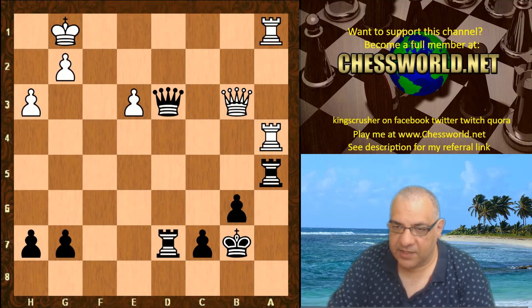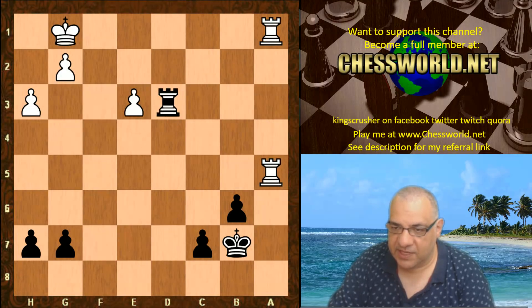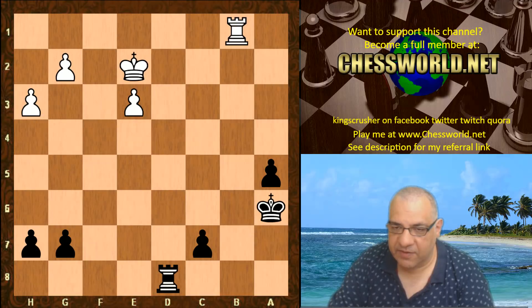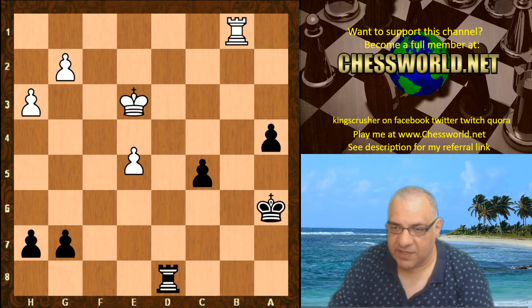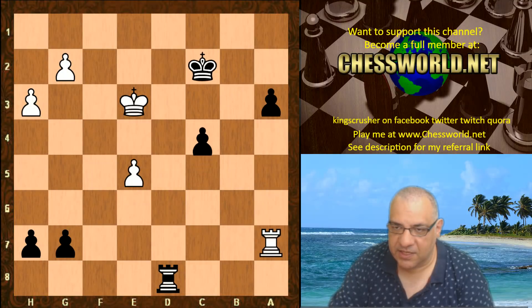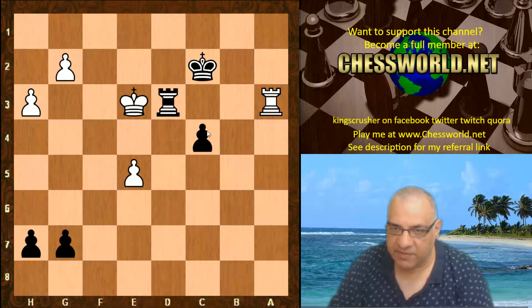Queen d2, Queen a4 would appear to be equal — even if White loses the e3 pawn it's quite dangerous because of Rook a1 coming later. Rook a1, and now the clever move Rook a5 — even though the b-pawn is pinned, if White dares take there's Queen d1 check, getting the Queens off and getting an outside passed pawn. We see Rook ca4, then Queen d3, Queens coming off.